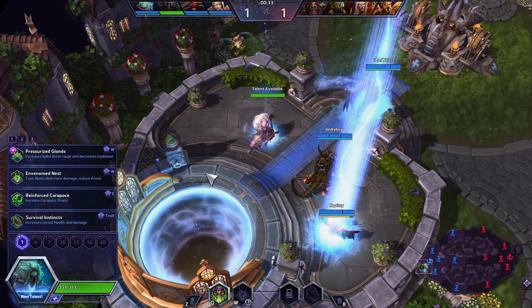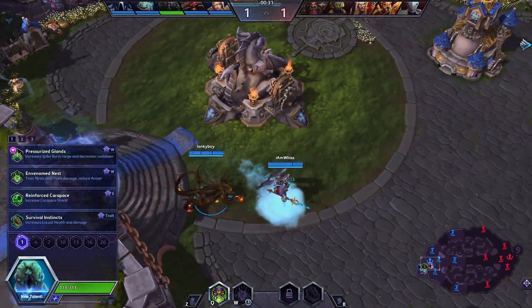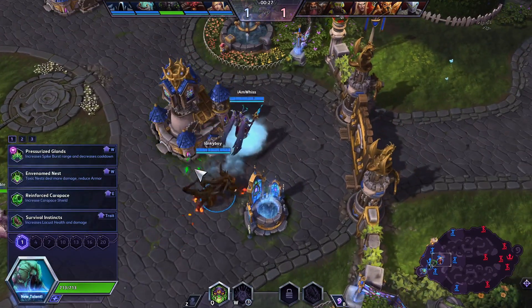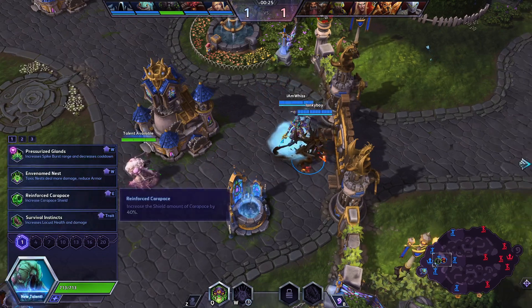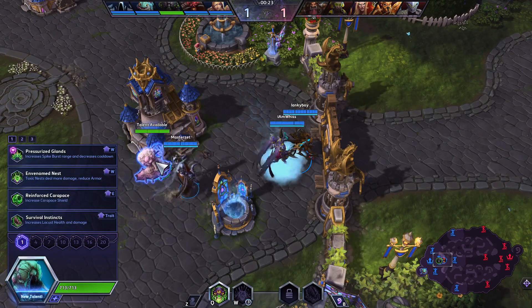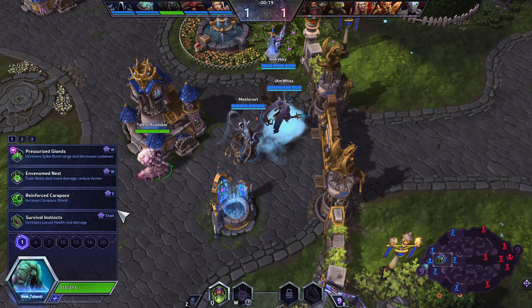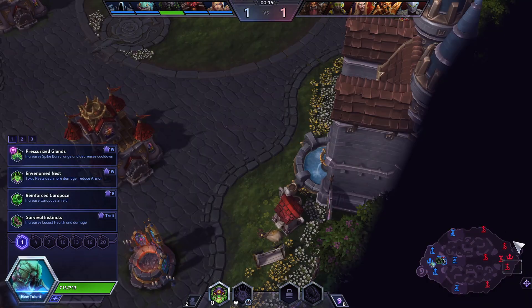Hey guys, so I wanted to show Abathur again in this current meta. I still do more of the support Abathur builds. The pushing Abathur did get buffed a little bit, but in coordinated play people are going to be covering every lane. You don't really get that opportunity, and they did nerf the backdoor of the keep.